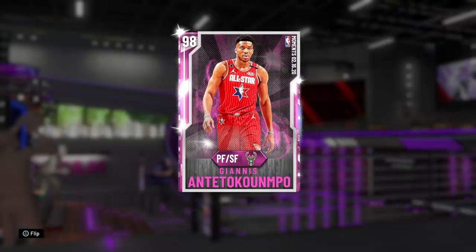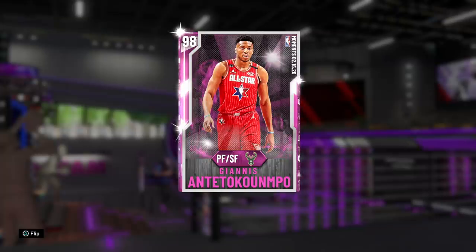Hey, what's up guys, Henry the Blazion here. As you can see in front of you today, we've got the brand new 98 overall Pink Diamond Moments Giannis Antetokounmpo. We managed to get lucky and pull this man — just like my usual pack luck, as soon as I stopped recording my pack openings, I pulled this man in a single, just like we did with LeBron.